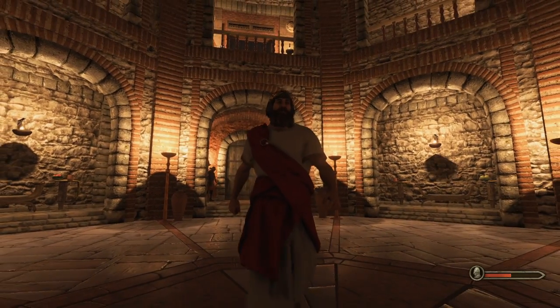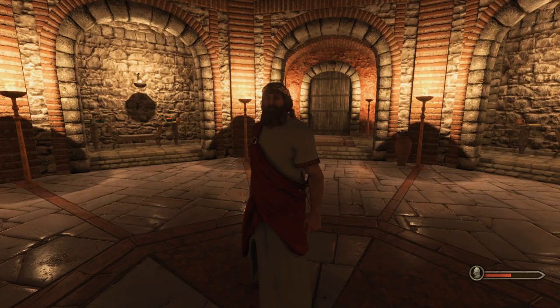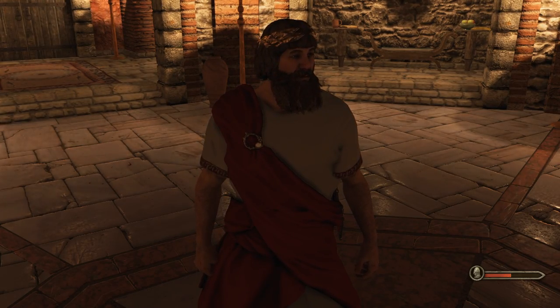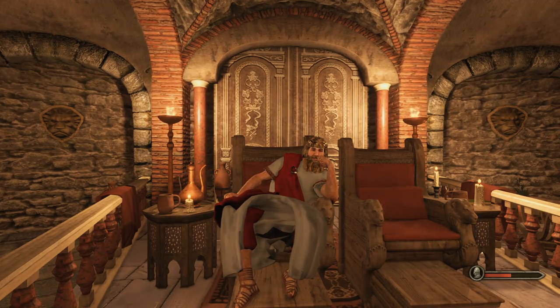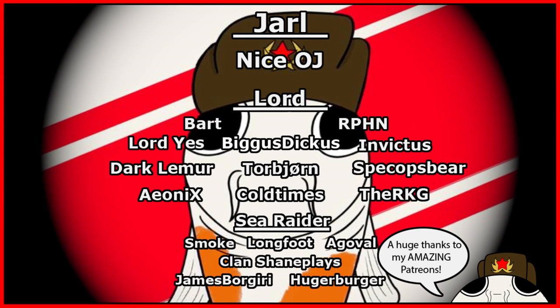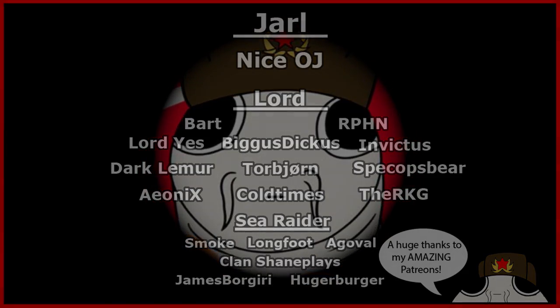And so the gladiator Biggus Dickus became the owner, the ruler, the Caesar, the Kaiser of his very own town. Not having slaughtered the demons of the Northern Empire as he wished, he instead took his anger out on some revolutionaries and realized that the real Legion was the friends we made along the way. And that is where we're gonna end this one! This mod is absolutely amazing — so if you like Roman times, legionaries, and slings, you should absolutely check out Eagle Rising! It's on the Steam Workshop and it's absolutely great! Hope you liked the video — if you did, leave a like, consider subscribing, and I'll see you guys in the next one. Until then, stay Roman, my dudes!